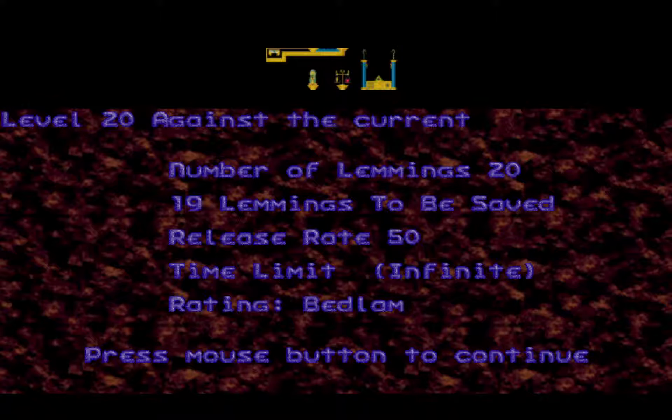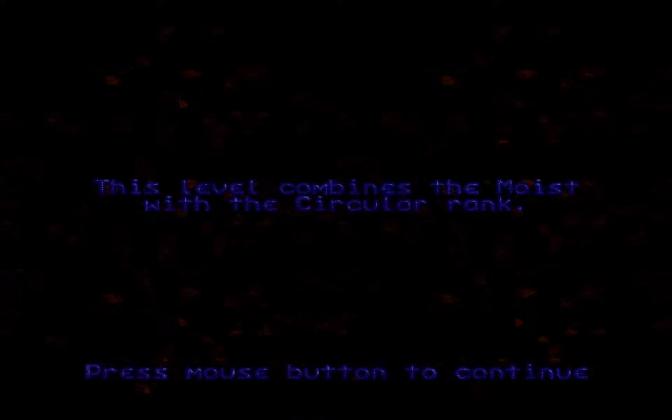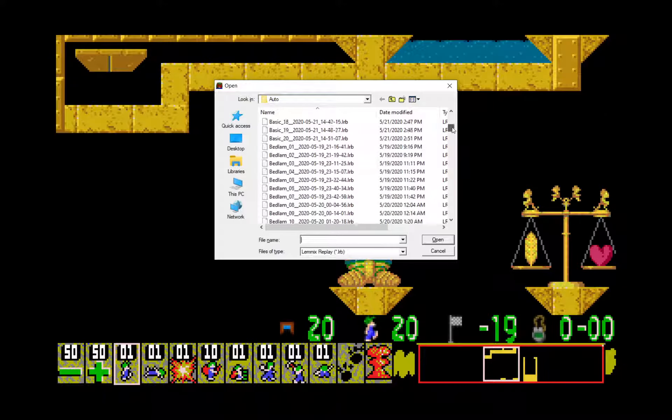Alrighty, and the final level for this video: Bedlam 20, Against the Current. This level combines the Moist with the Circular rank — so rising water and wrap.